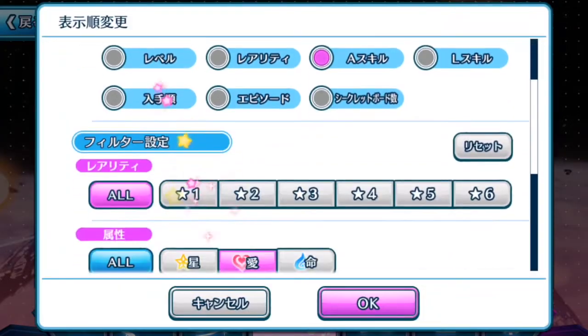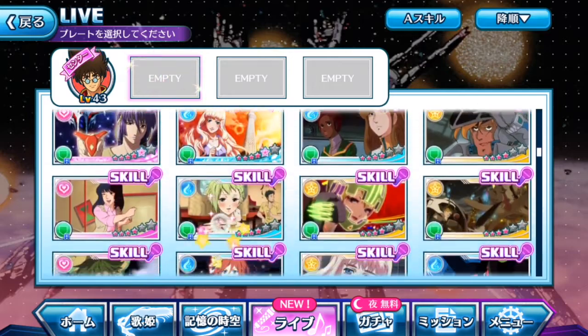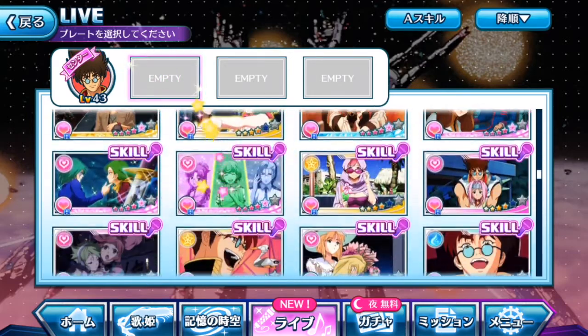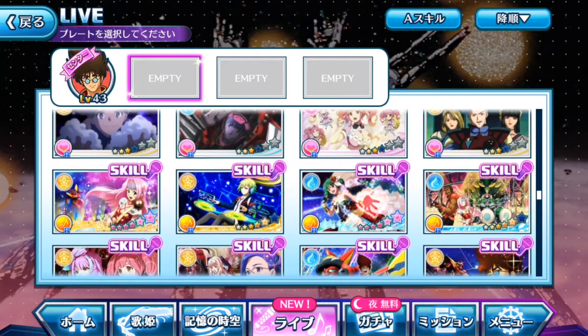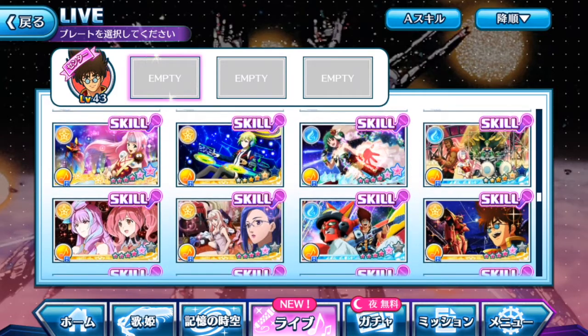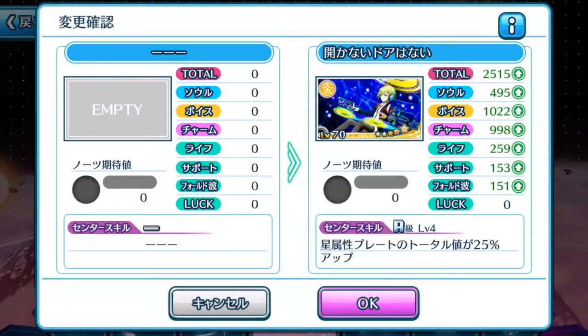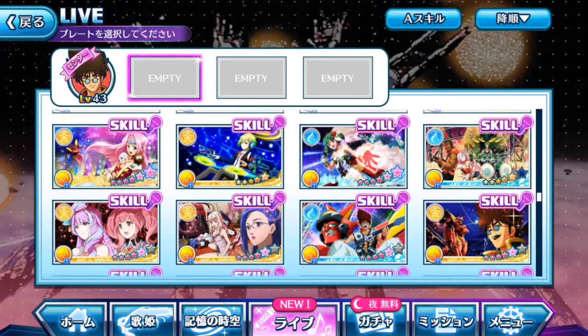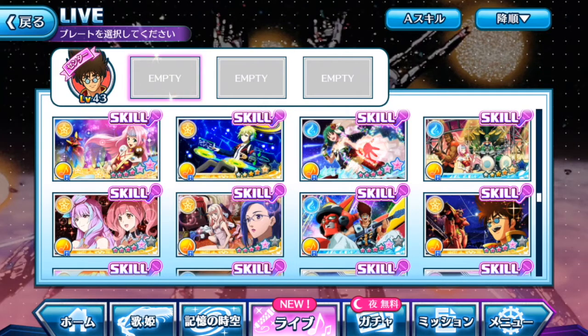Going with all colors and scrolling down until we see the score-boosting active skill. The plates are arranged best to worst — the leftmost one is always the best. The first plate total is 3065, then Reyna's plate is 2515, so it decreases along the line. Always best to equip the best one first, followed by the next best.